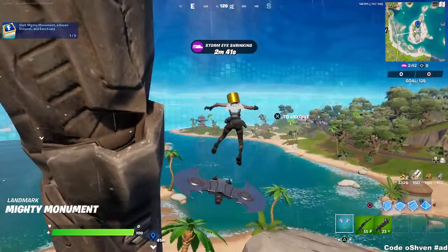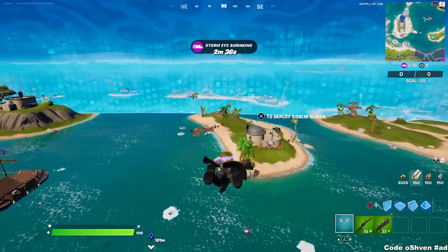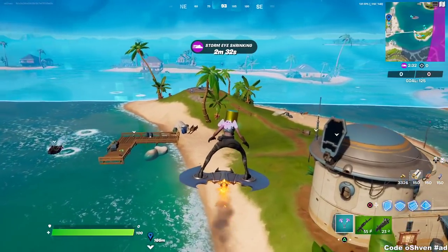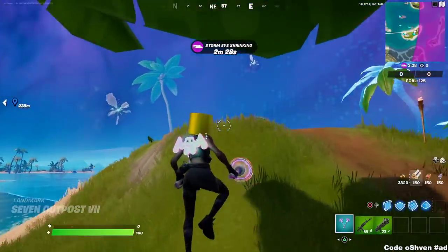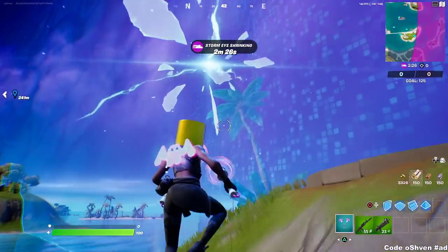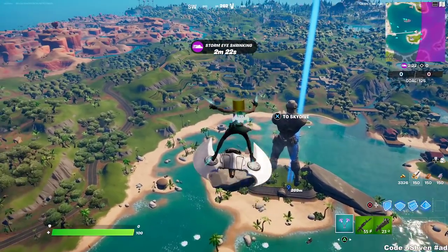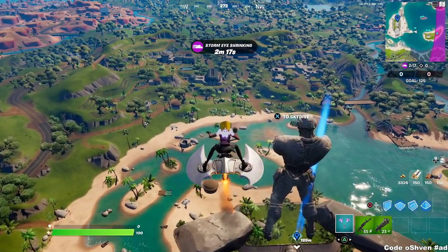Come here and boom — as you can see it popped up at the top left. The next spot is the 7th Outpost, right here. At this location there are a bunch of rifts, so you can use a rift to head over to the next location, the Sanctuary, and just glide straight to it.